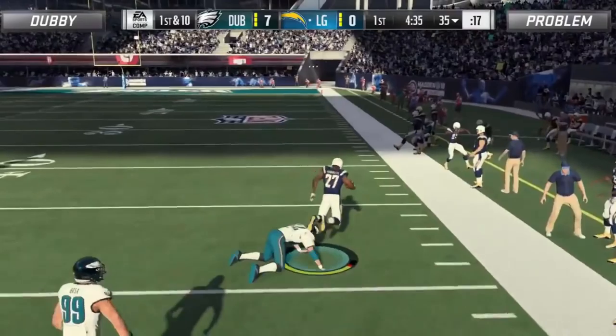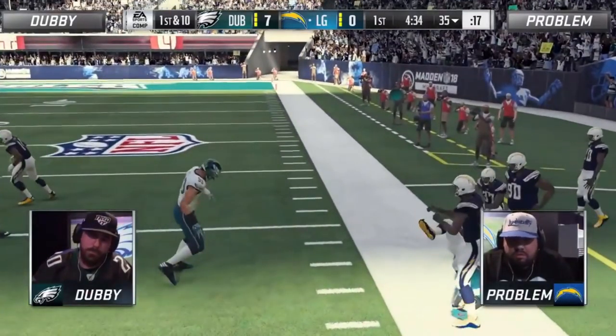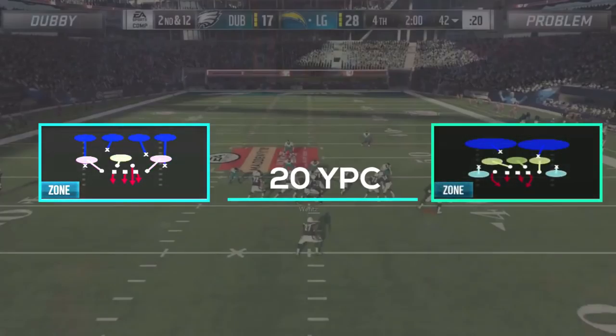The other factor being Dubby's user defender. Notice at the snap of the ball how Dubby accidentally inputs a hit stick command as he was trying to get into better position pre-snap, causing his defender to completely whiff and slowing his momentum moving towards the side of the run. This would ultimately result in a nice gain of 28 yards for Problem.